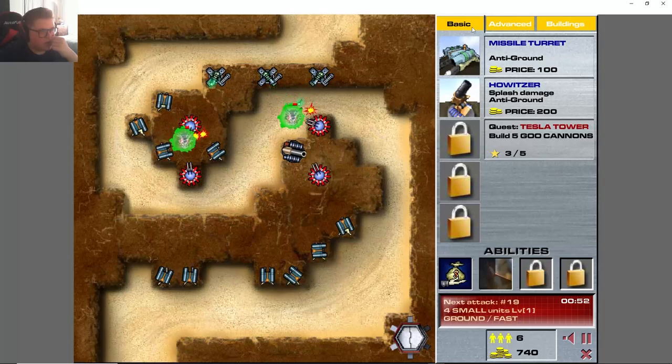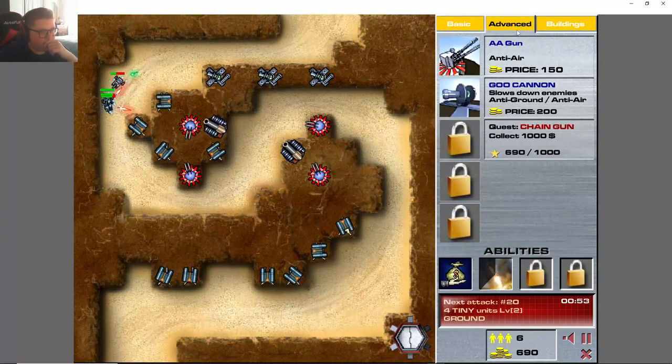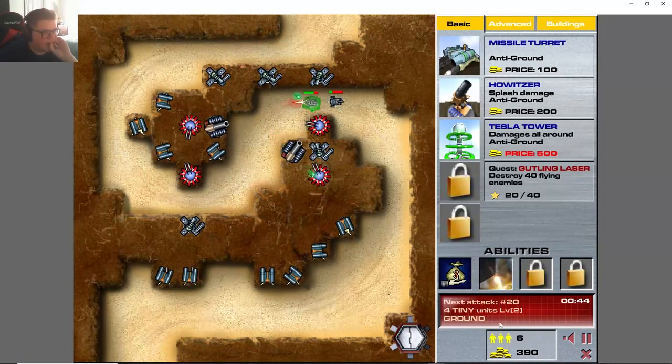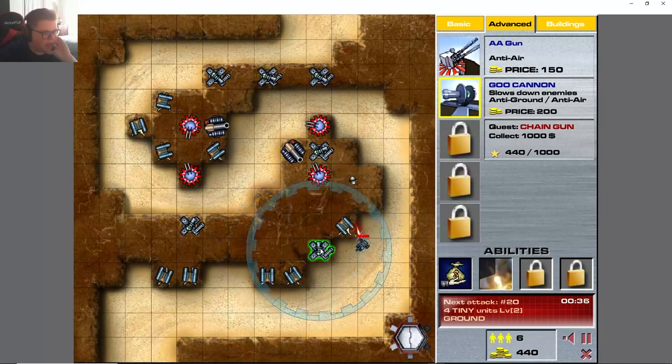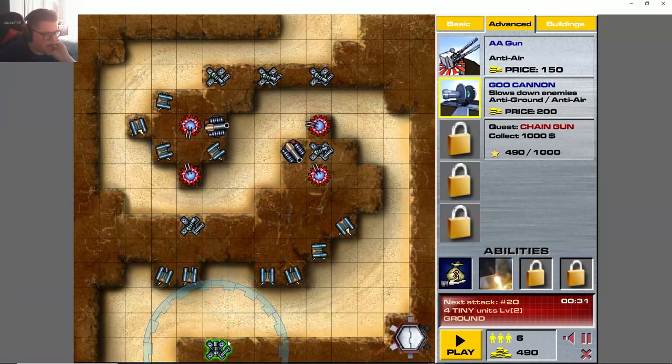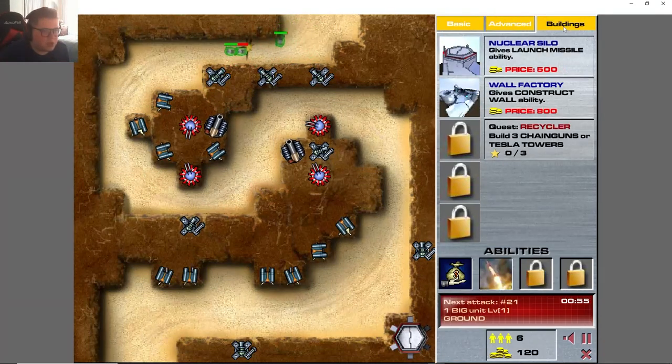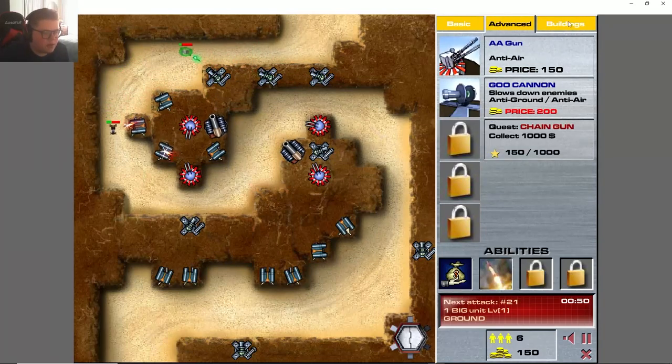Build that right here. Build the goo gun there and right there — wait, now we got the tesla tower! The goo guns are actually more important than you'd think; they really help. I might even build more. And I just spent a lot of money on these goo guns but god, they just help so much with basically everything.